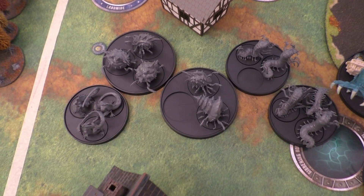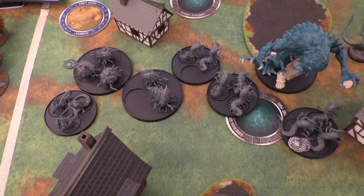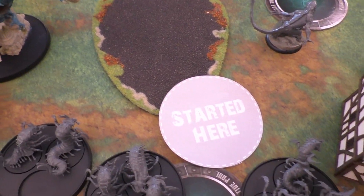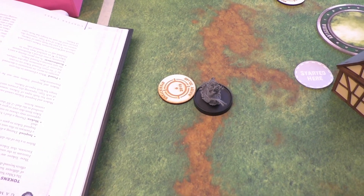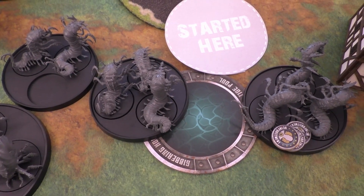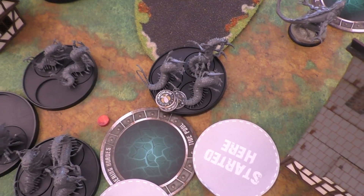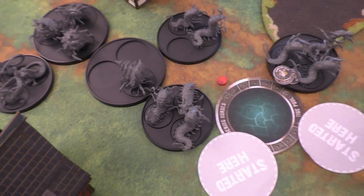The Armored Whelks took an Inspired token, swung and missed against the Skulkers and Yorazi, and then it goes to me. The Storm Siren activated, generated her tactics tokens, then used Siren's Call on the Alpha Crawler — who started nearby and ended up directly on top of a portal. She took a move action and used her free morale to place another objective. I coordinated strike into the Karkanoi, who took the advance order. One moved up and took out an objective marker without taking trap damage. Two others pummeled the Armored Whelks and dealt one damage.